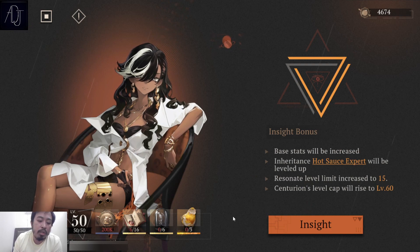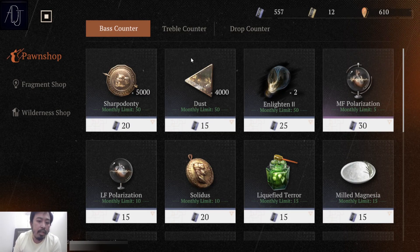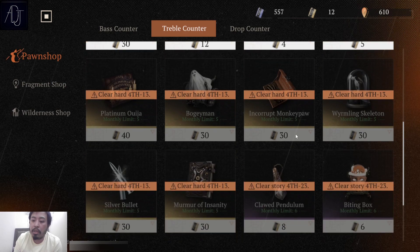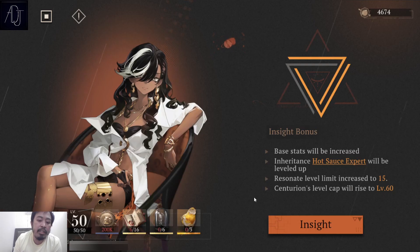The other materials are not able to be farmed in this CBT because they require chapter 4, and the CBT is only up to around chapter 3. As you can see, the wyrmling skeleton is only available in the pawn shop if you clear hard chapter 4 stage 13, which we don't have in this closed beta test.